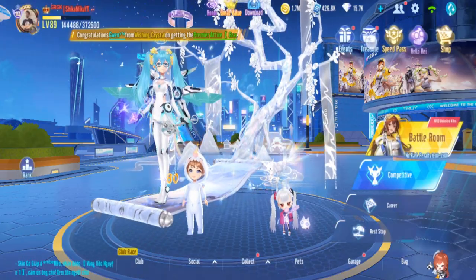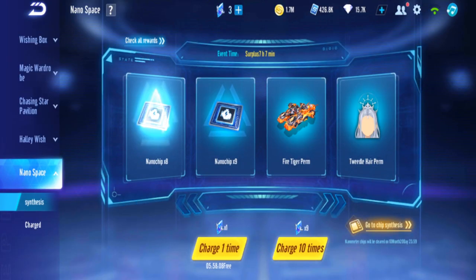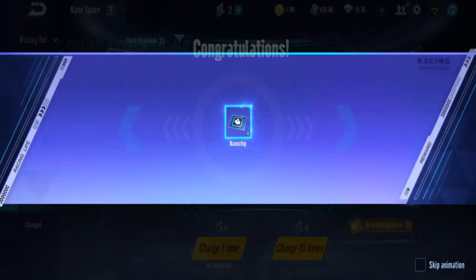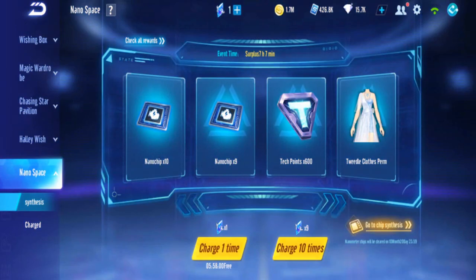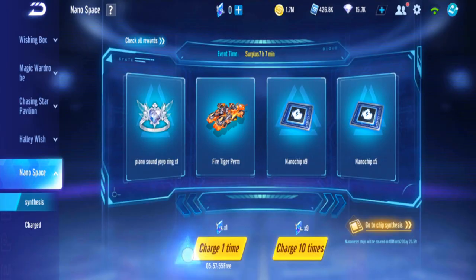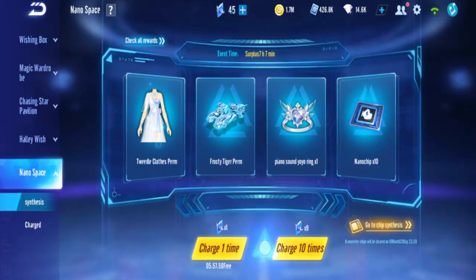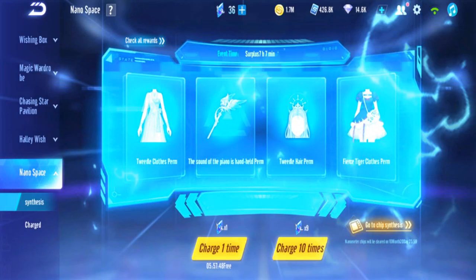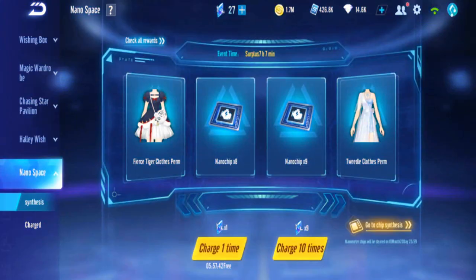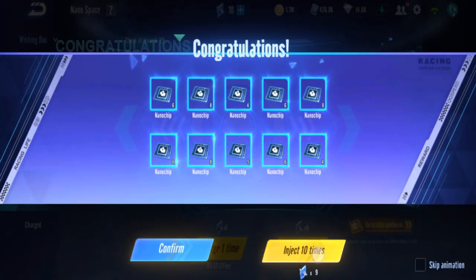It might end up at 4,000 — heheh. Oh boy. Okay, nano space. Let me just finish up the tree right here. That's plus 3. Now let's buy the third 45-pack. 12, 13, 14, 15 — okay, that's good.